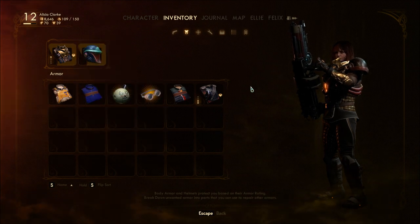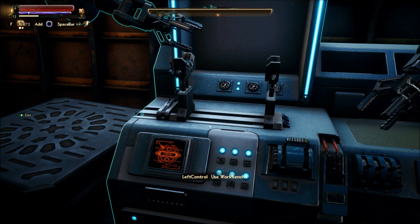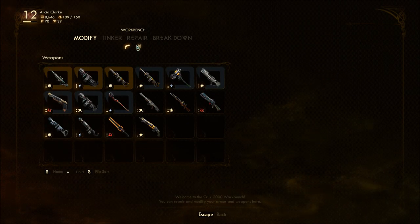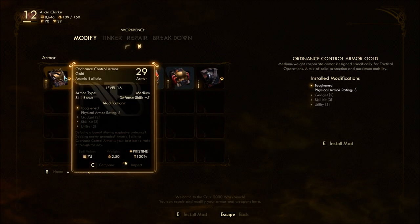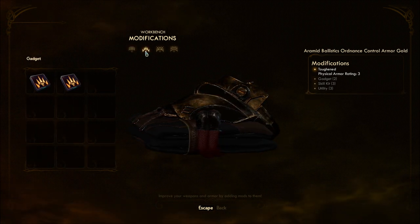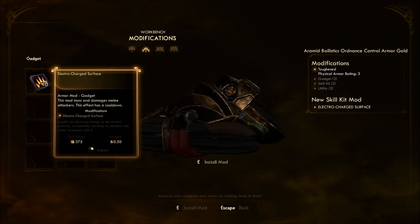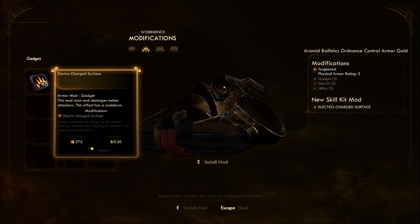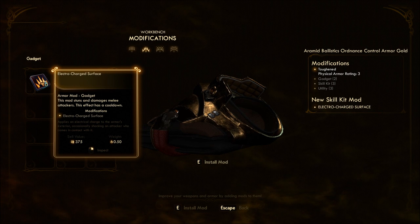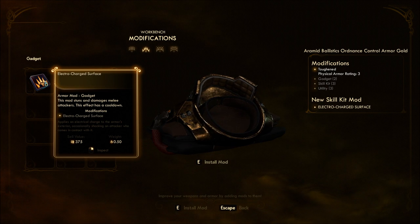This will make it 29 — better than the factory stock armor plating. So now we're armor 29, awesome. I should come back here sometime and install stuff on my friends' armor and weapons. So we have other things, other aspects. Gadget — this means we can install two gadgets if we want to. Electrocharged surface — stuns and damages melee attackers. Applies an electrical charge to the armor's exterior, occasionally shocking an attacker who comes in contact with it. That sounds good.